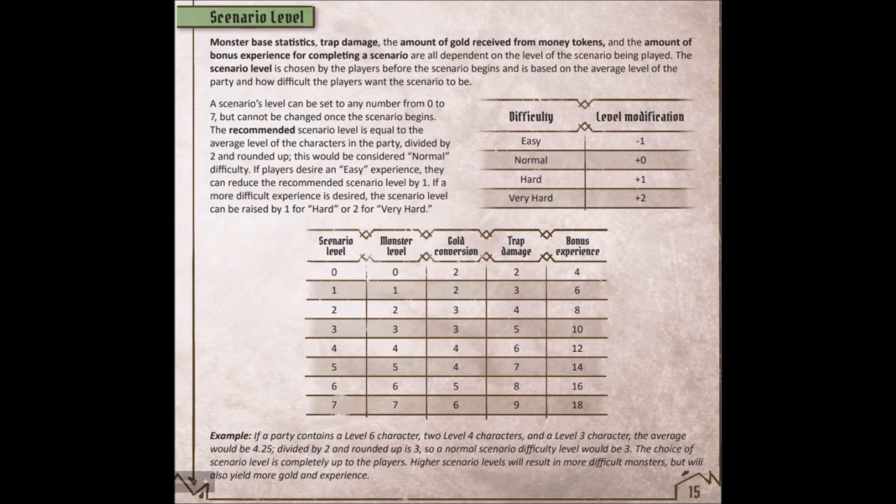Point number three: scenario level calculation. Such an easy thing to miss. It occurred that some of our scenarios we played on hard, not normal level, as we made a mistake in the formula. We simply did not divide by two the average level before rounding it up. So we played on a much harder challenge than we initially thought. We managed to pass those adventures successfully and then consciously switched to higher difficulty levels because it gave us a lot of fun and yields much more gold, experience, and other stuff. Check the formula and make sure you calculate scenario level properly.